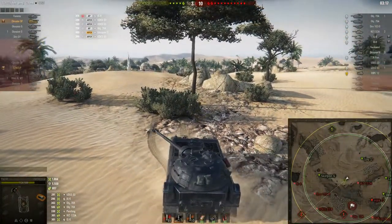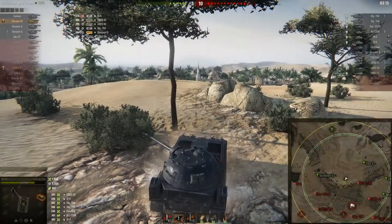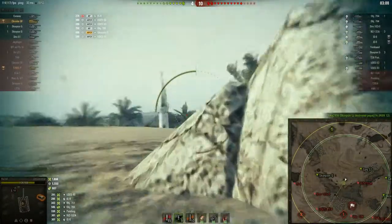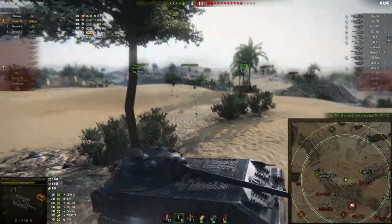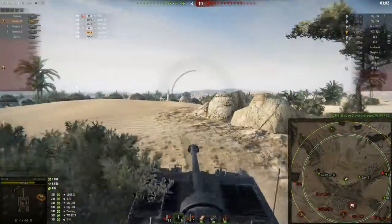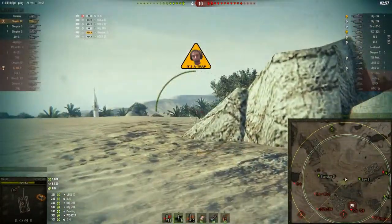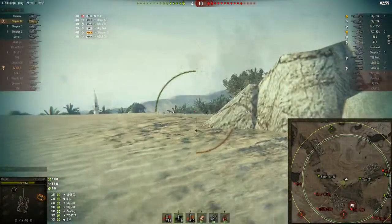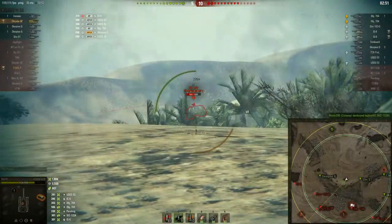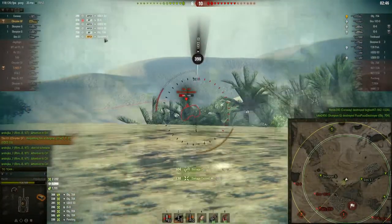As we can see, we are losing this game heavily right now. This is an assault game on Sand River, which is probably one of my favorite maps to play on, especially when attacking. I've already blocked over 5,000 damage. Take a look at my hit log — almost all of the tanks that hit me were tank destroyers.